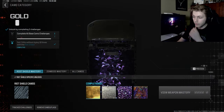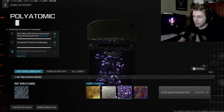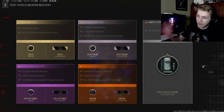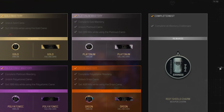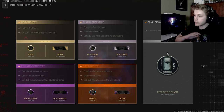If you look at the right shield, you'll see I have the Urban Zebra camo, then gold, platinum, polyatomic, and Orion for the right shield. If we go over to View Weapon Mastery, you'll see I have the gold mastery, platinum mastery, polyatomic mastery, and Orion mastery done for the right shield — thus I have the right shield charm.